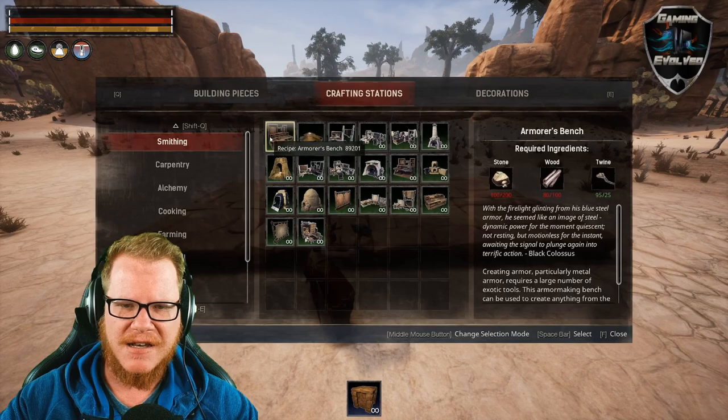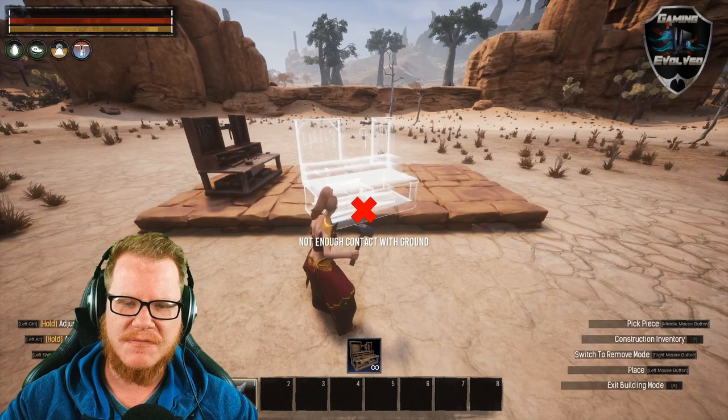Say for instance we want to do something else — let's go to crafting stations. Let me select the armorer's bench. Boom, you can place the armorer's bench.